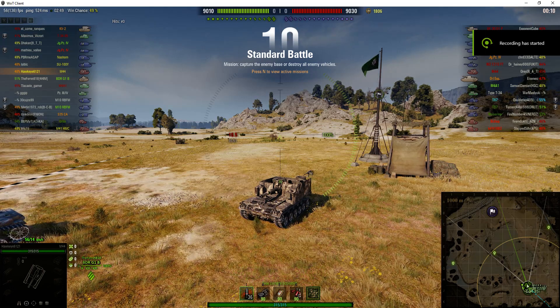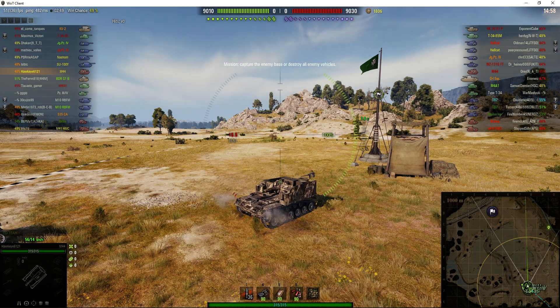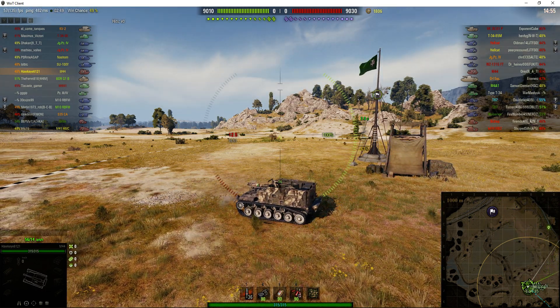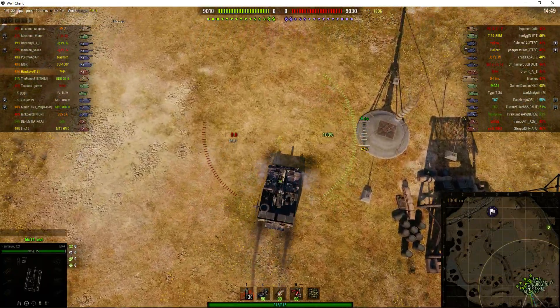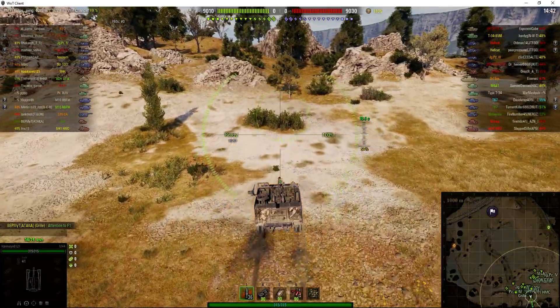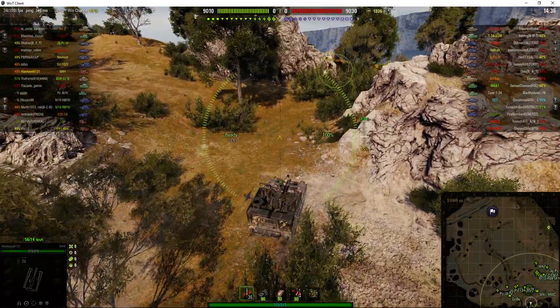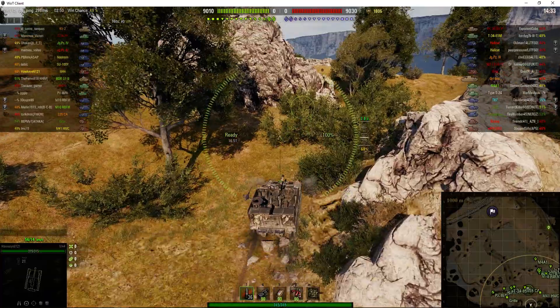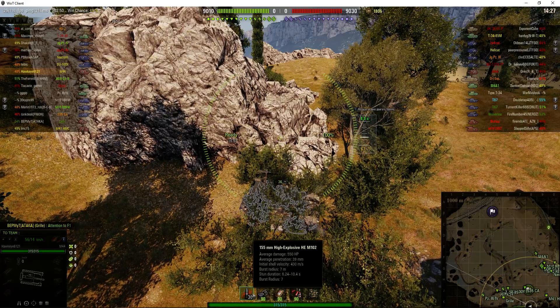Welcome back to WhatRTNibs with General Disturbance. This is the M44 tier 6 American SPG. It's on the south spawn of Steps and it's under the command of Hawkeye 6121. It has a 155mm howitzer mounted on top of a Walker Bulldog hull, and it's got a swivel which means it's capable of pointing the gun over quite a wide arc — 30 degrees either side. That's one of the things that makes the M44 so powerful. The other being the fact that it can reload very, very quickly: 16.51 seconds with 550 alpha, the ability to penetrate 39mm of armour, and a burst radius of 7 metres.